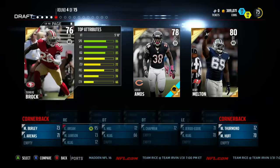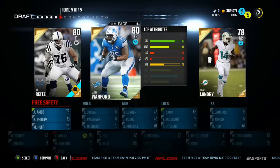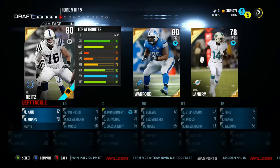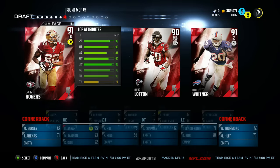Fourth round, I'm looking around at Amos — 92 speed free safety, that doesn't hurt ever. Moving on to the fifth round, we got a couple of linemen and a wide receiver. I end up taking the left tackle to solidify that spot. And then we get blessed with another elite round where I snap pick Carlos Rodgers.